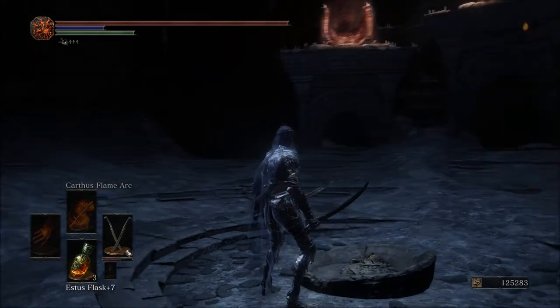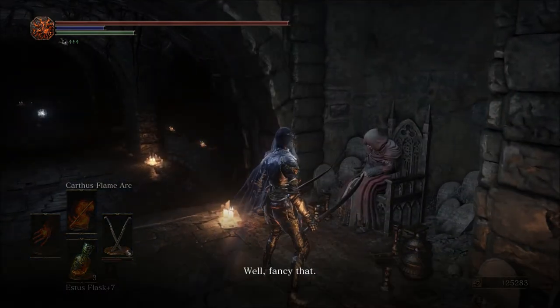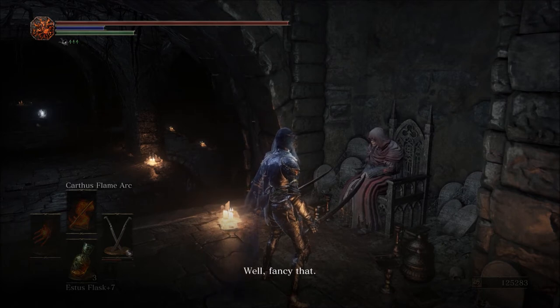While you're in Firelink Shrine, you will notice that all of the NPCs are missing except for the Shrine Handmaid. I don't know why she is the only one here, and there's probably some lore implications from it, but she will sell you the armor of Artorias.